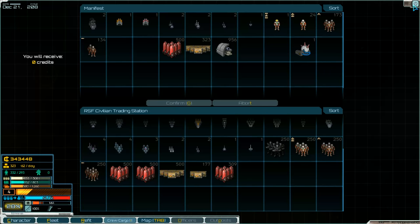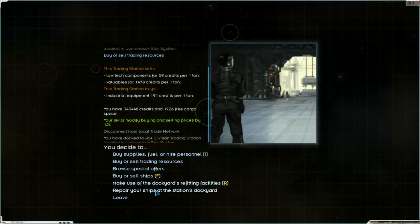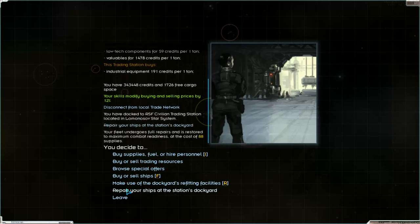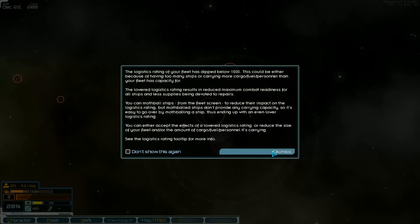Something to repair — repair: 88 supplies. That's what it was. 9.2 per day supplies we need. That's normal, I think.